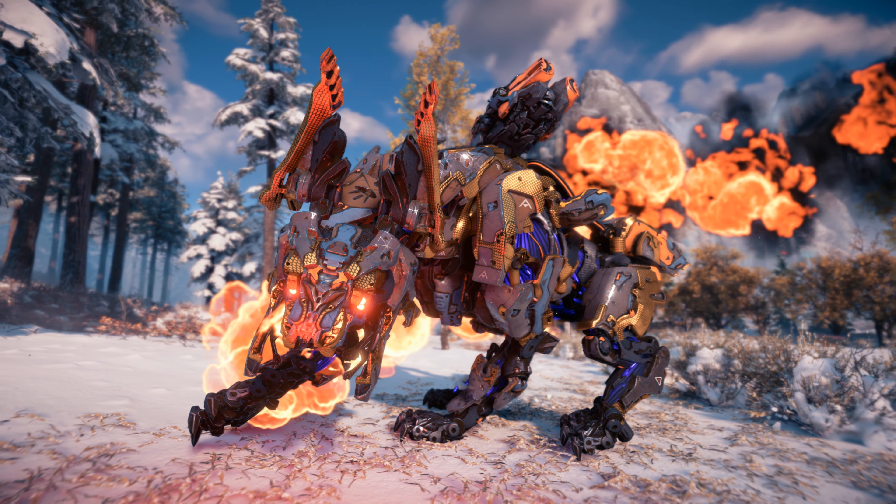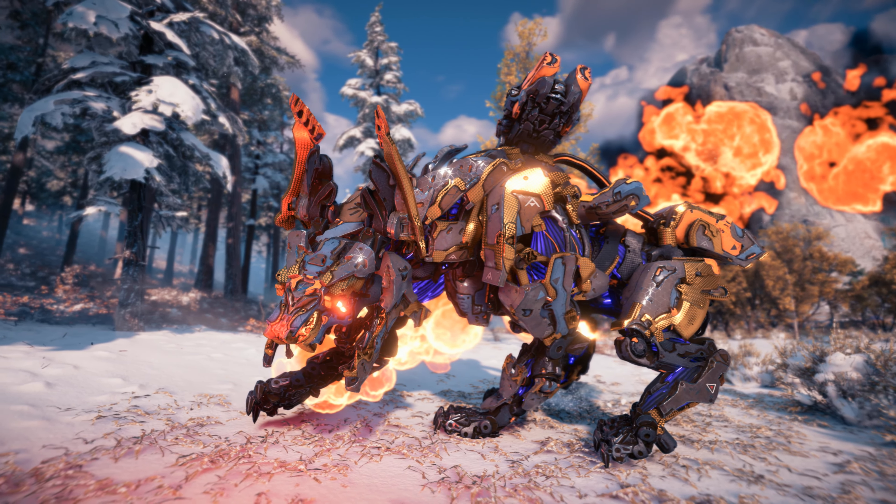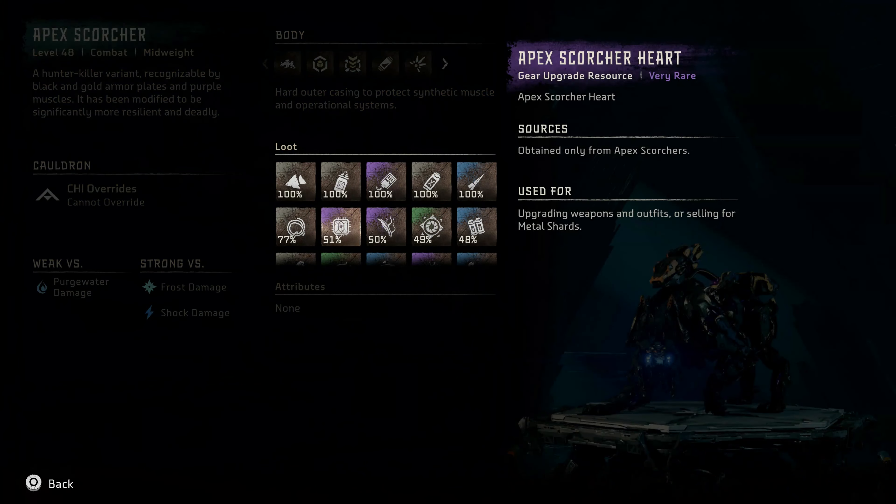Now let's review the machine catalog entry for the only other variant of the Scorcher, the Apex Scorcher. The Apex Scorcher is a level 48 combat mid-weight machine — a hunter-killer variant recognizable by black and gold armor plates and purple muscles. It has been modified to be significantly more resilient and deadly. It cannot be overridden. It is weak versus purgewater damage and strong versus frost and shock damage. You can find similar loot to the regular variant, albeit with the addition of a 51% drop rate for Apex Scorcher heart.